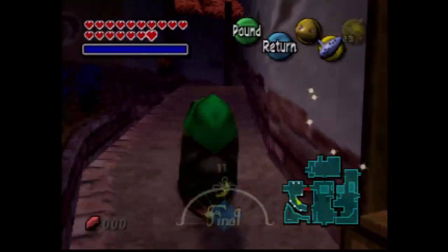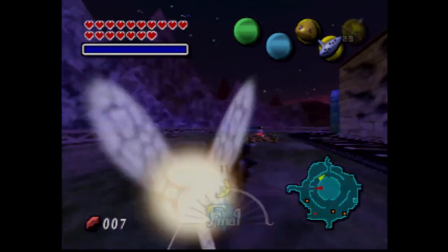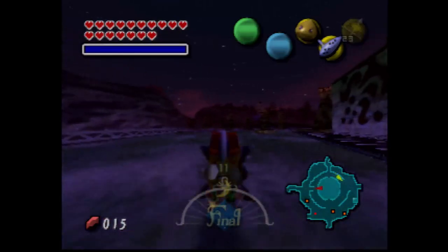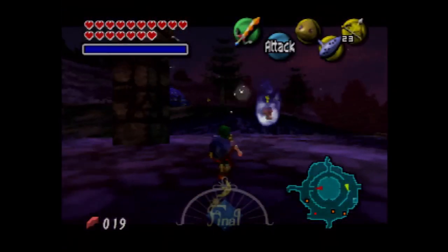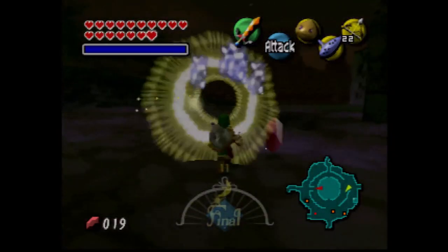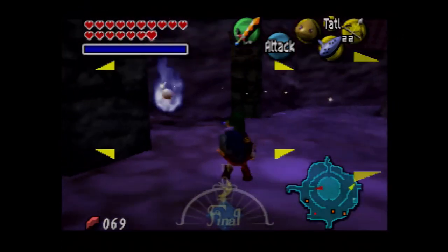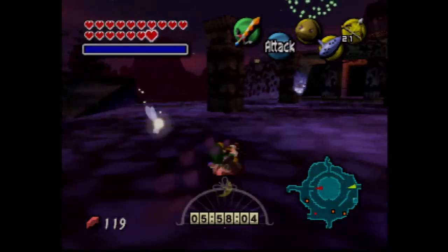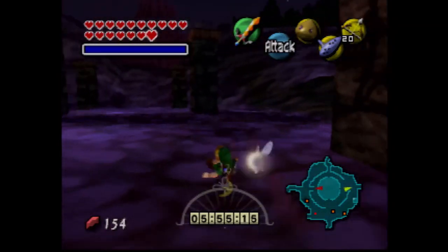I was just killing those bubbles over and over again — it took several in-game hours. We could go and beat the game, but this is a 100% run and we don't have all the masks. There's still stuff we have to get. We're almost done with this three-day cycle, but there's one massive side quest remaining, and there are still some heart pieces left to get. When we get 5000 rupees in the bank, I'm immediately going to reset time.